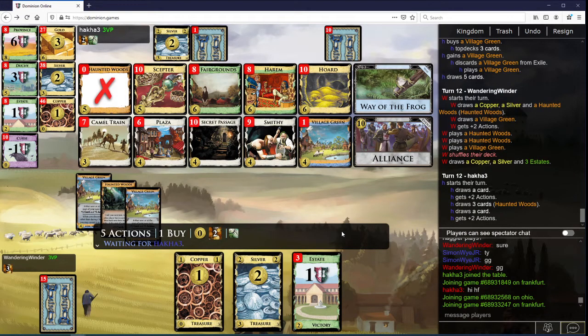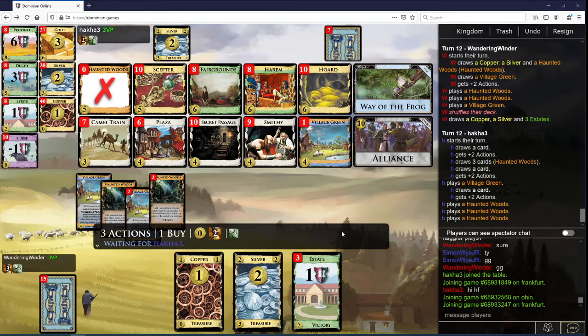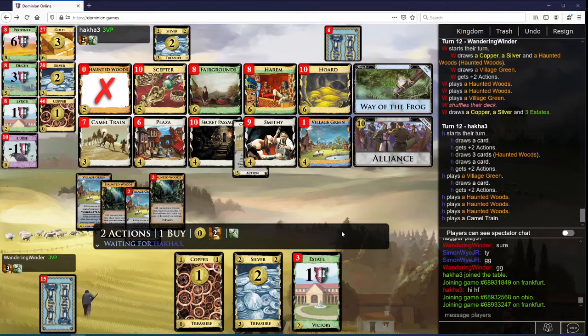We hit this anyway. The good news is we've got to draw seven cards here, and we only have one seven-stop card left in the deck, so it's pretty unlikely. I'm going to try to get double Smithy here this turn if possible. And then we'll be moving towards our Alliances.